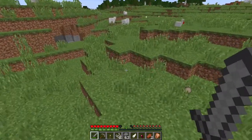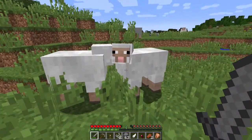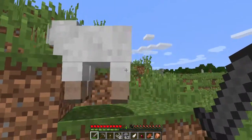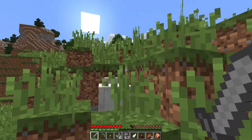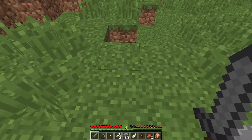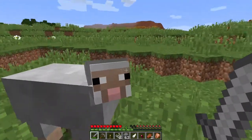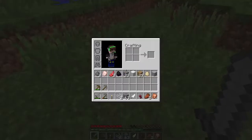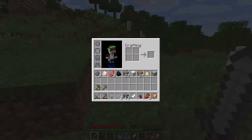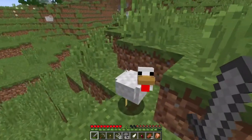I didn't find any mobs, but I did find some sheep over here. I wish I had iron so I could shear them, but I have to kill them for their resources. The sheep dropped white wool, and another dropped light gray wool. Mutton is another item you can cook into food.